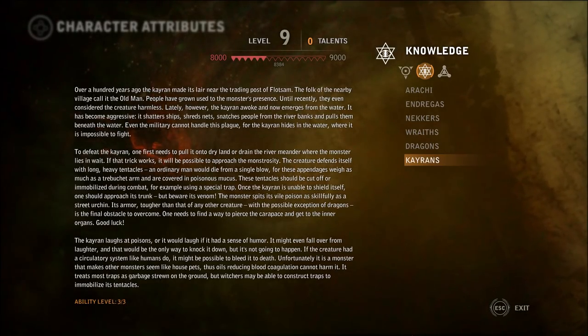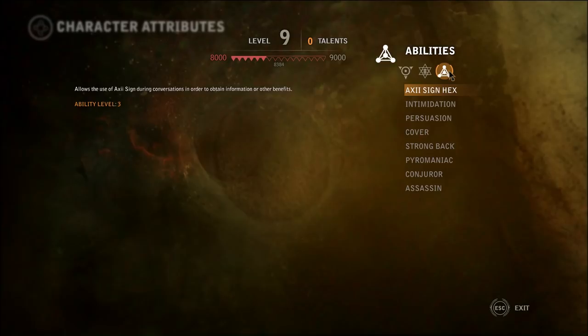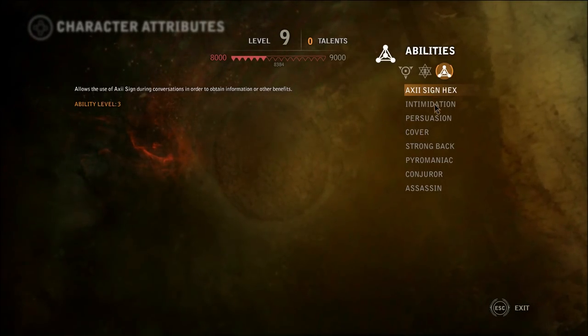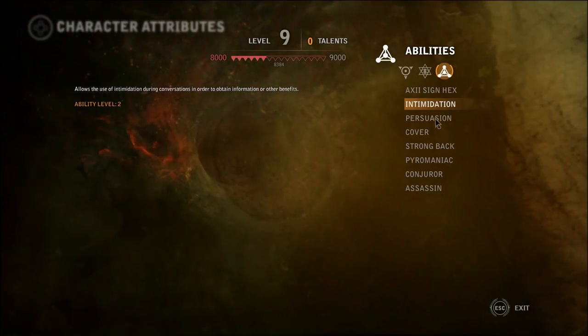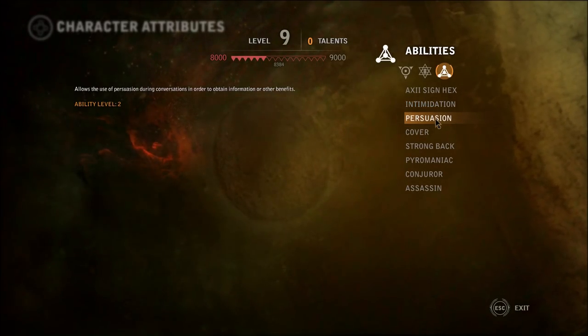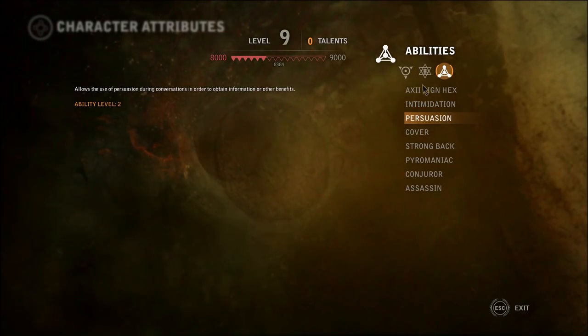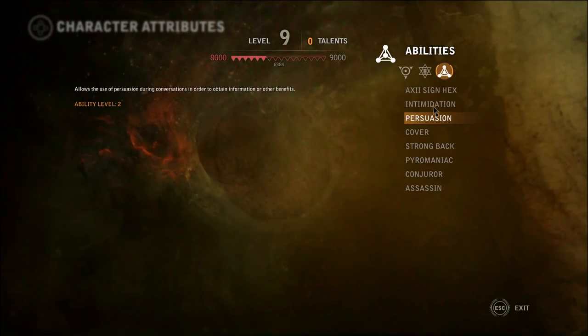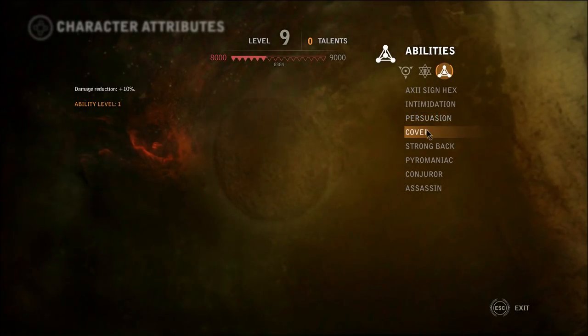Okay, and we also have abilities. Axie. Sign Hex level 3 - allows use of Axie sign during conversations in order to obtain information or other benefits. Intimidation 2. Persuasion 2. So they're basically accomplishing the same thing, but some people might not be susceptible to intimidation and some might be better with Axie, so on and so forth.